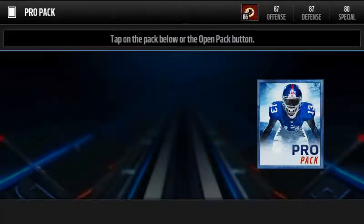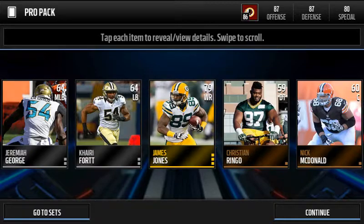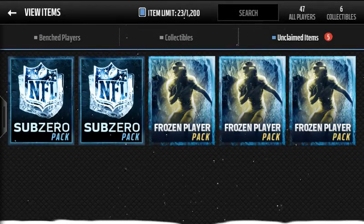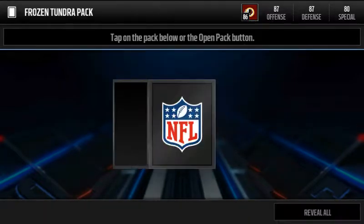I'm gonna get Gino Hayes as our best player in the pro pack. Boom, okay — we got James Jones, not bad at all, wide receiver. I'm gonna save the sub-zero packs for last. These are a gold or better out-of-position frozen player, let's see if we can get anything good.